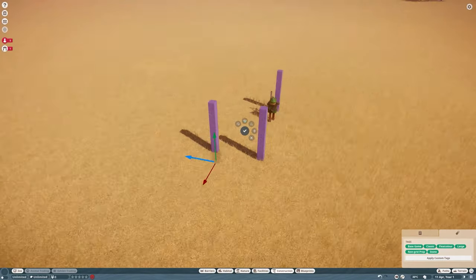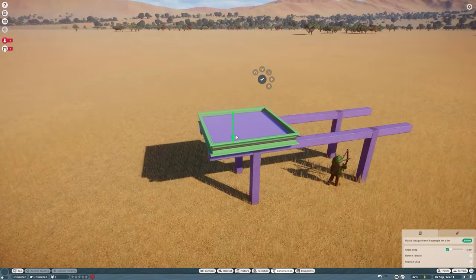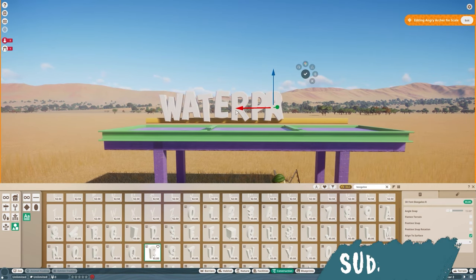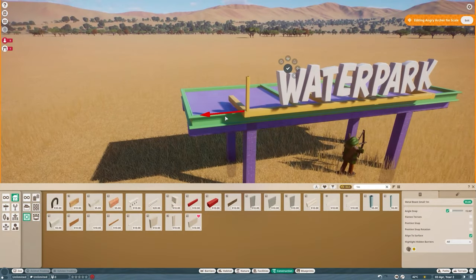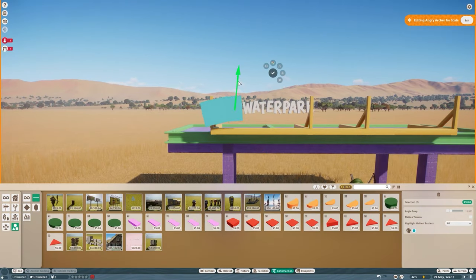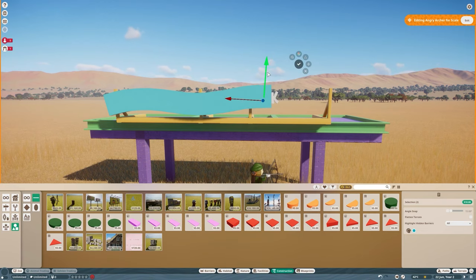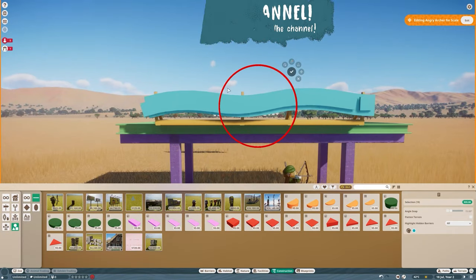Hello everyone and welcome to Planet Zoo. It's been a while but today we have a little special project — instead of a zoo we're making a water park. This was for a contest hosted by my friend Sooth, a mini park zoo with a 30x30 area. I was watching a documentary on YouTube about an abandoned water park in California and I wanted to build it in Planet Zoo.